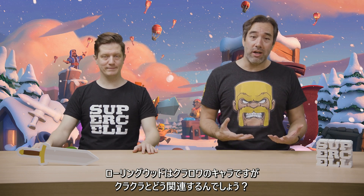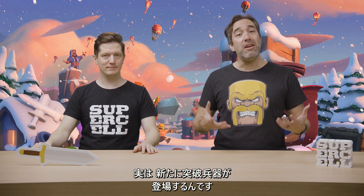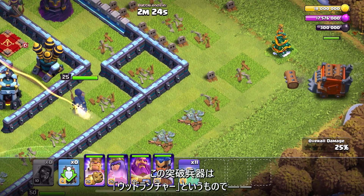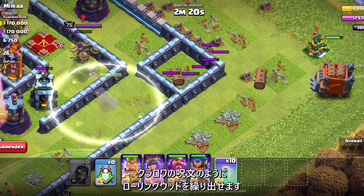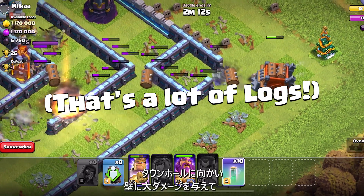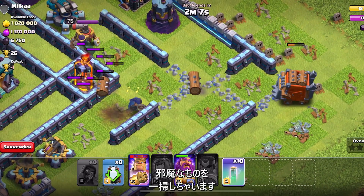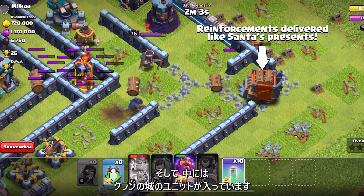In this Logmas content release, the log is normally a Clash Royale character, so what relevance does it have to Clash of Clans? Well, we are introducing a brand new Siege Machine called the Log Launcher. Unlike in Royale where you throw just one Log spell, this Siege Machine launches log after log after log. It heads to the Town Hall, does massive damage to the walls, and destroys everything in its way, all while delivering its payload of Clan Castle troops.